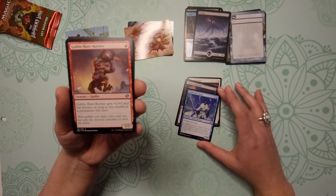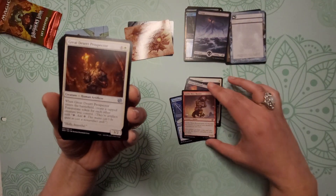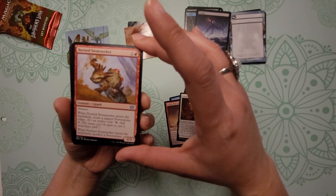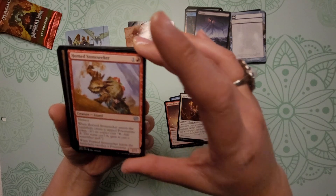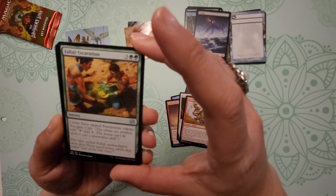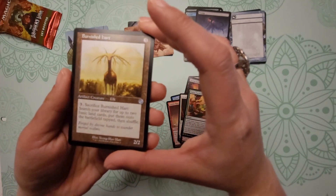Moving to our uncommons — Goblin Blast Runner. Running pretty fast for a goblin, I must say. Great Desert Prospector. Horned Stone Seeker — aw, little lizard here, feisty one. All right, Fallaji Excavation. Here we have Burnished Hart, artifact creature elk.